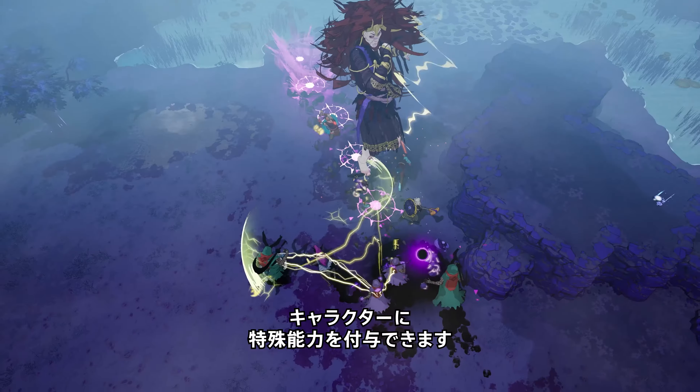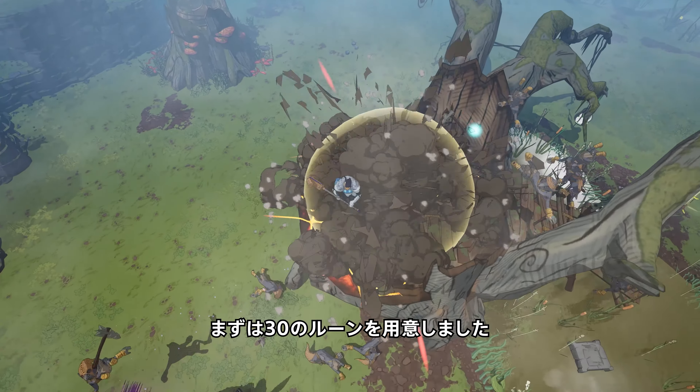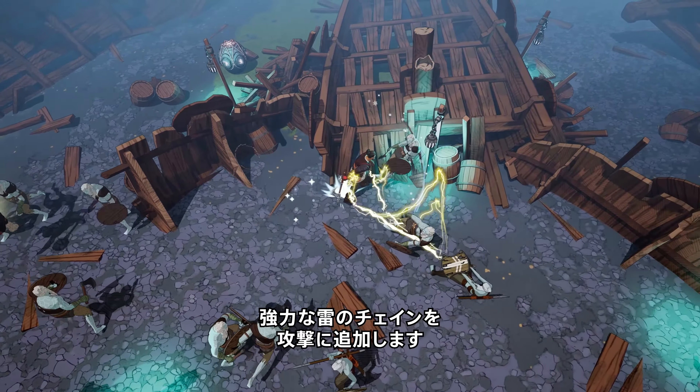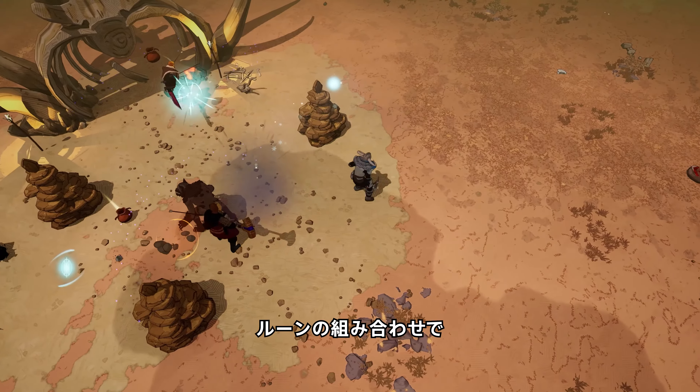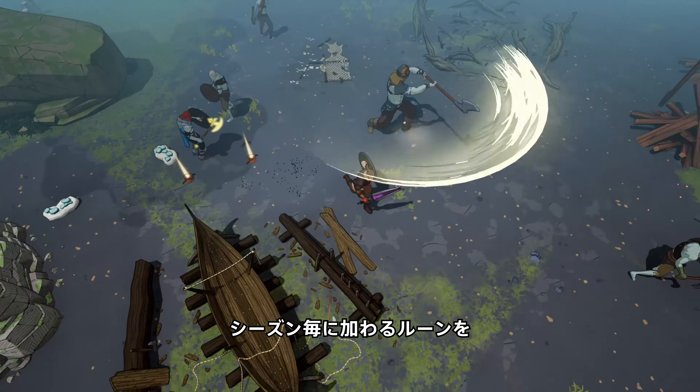Season 1 also introduces runes, which give you new special powers to customize your character even more. The Wolf Saga will launch with 30 runes, including the Might of Mjolnir, which adds powerful chain-lightning arcs to your attacks. You can use multiple runes together, and the effects can get pretty wild. You'll end up with different rune combinations each session, so you'll always have new ways to experiment.